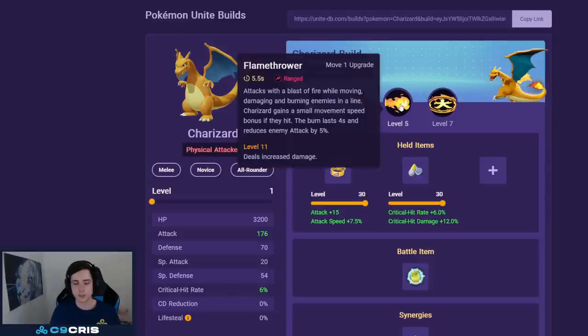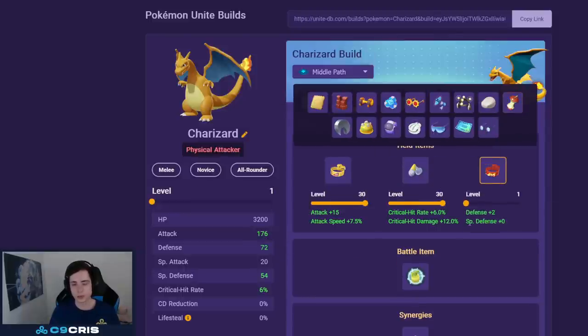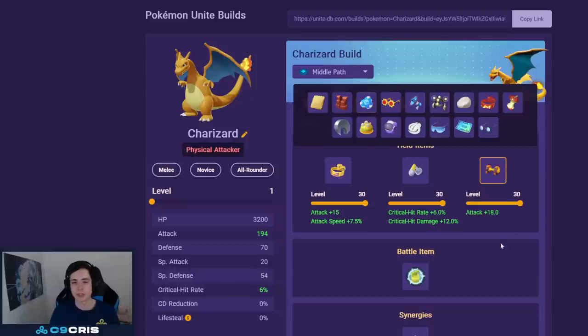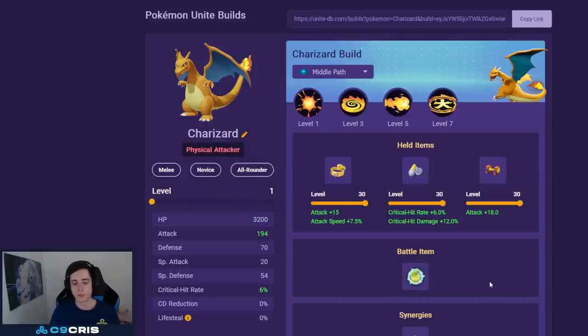For Chandelure the best build is still Flamethrower and Fire Blast, even though there's a different build I'll cover later. With Muscle Band, Scope Lens, and a flexible third item — Focus Band is the most consistent, but Attack Weight against snowball games is very hard. Weakness Policy is also totally fine but without Attack Weight it's much less effective. For battle item I would always recommend Full Heal on Chandelure — you have enough move speed and being able to avoid CC to get your unite move out is very important.